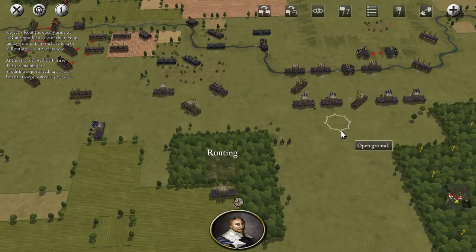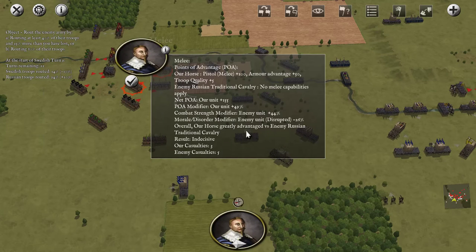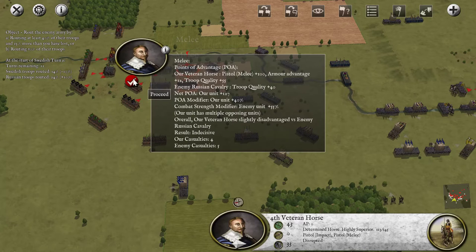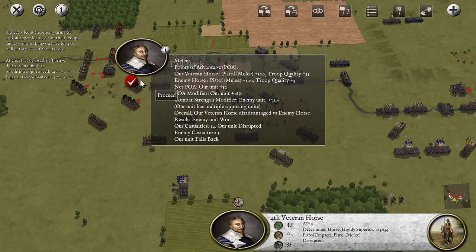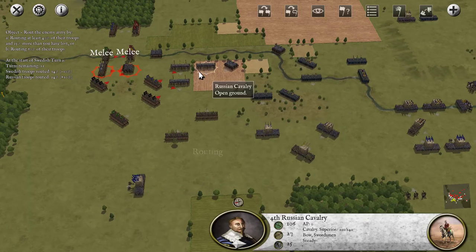Obviously the Dragoons are not going to last long back there. We may even try to attack their Dragoons. We're great — so the cavalry's going to win. And hey, we rallied here, this is good. We are actually slightly disadvantaged, but we came out ahead. I don't know why we're disadvantaged. Now we're not in a good way — that's our veteran horseman too. I wonder why they're doing so poorly. Oh, they are disrupted.